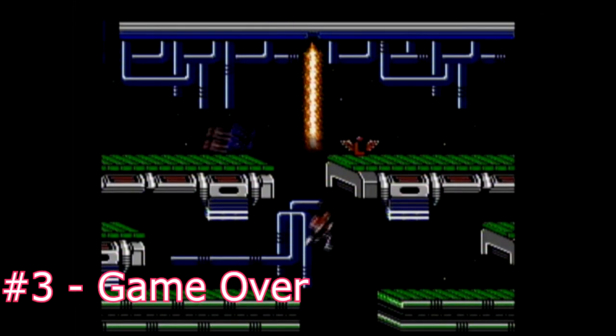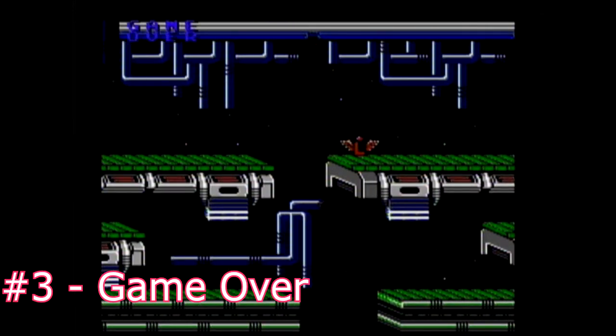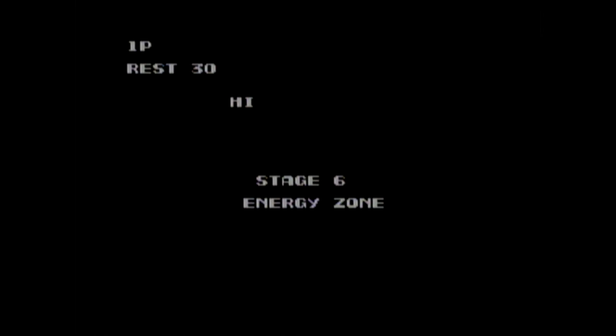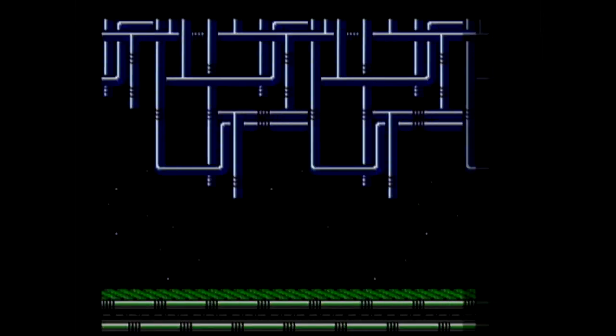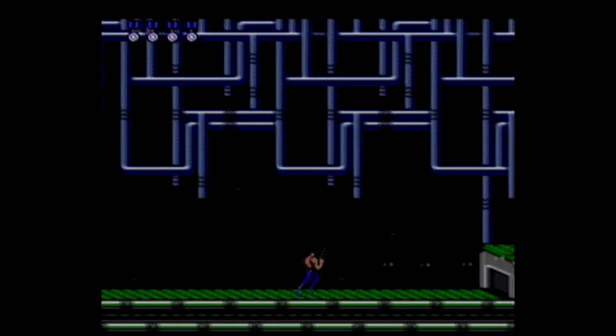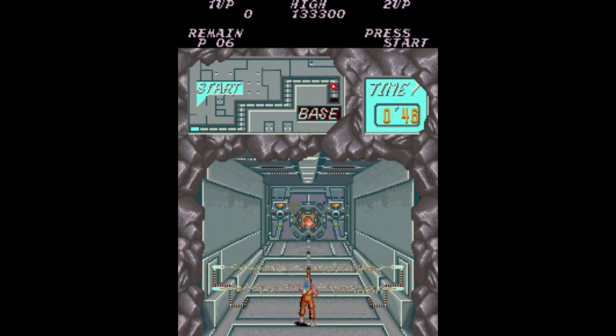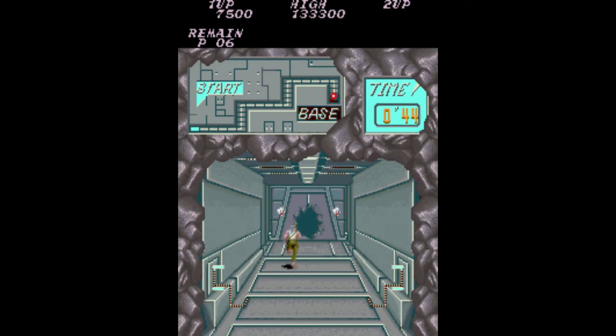In Contra for the NES, losing all your lives brings you to a black Game Over screen if you are playing a one-player game. You have three continues, and you have to start the stage you died on from the beginning. In the Contra arcade version, your screen will just freeze with a Game Over counter, allowing you to continue right from where you left off. No matter how many credits you have, you can still only continue a limited number of times before the game forces you to start over.